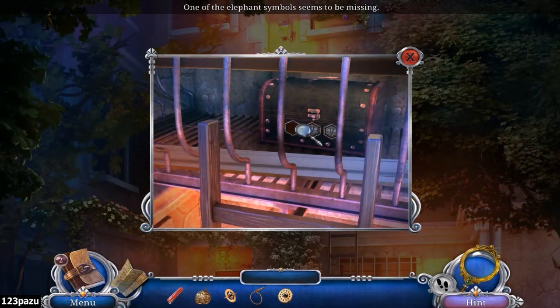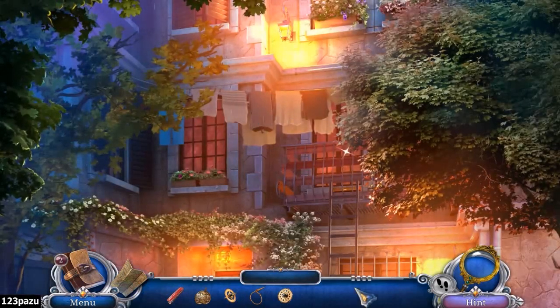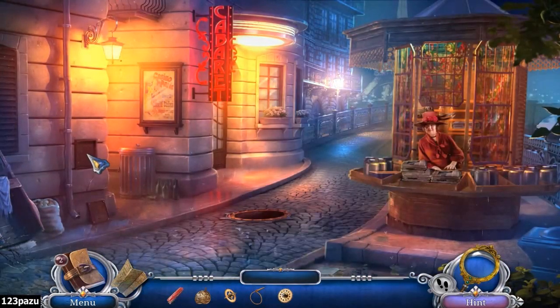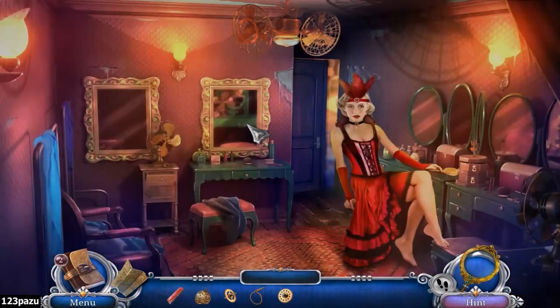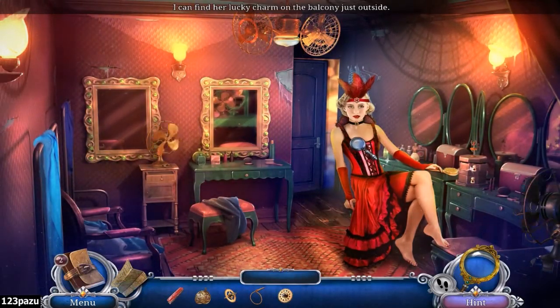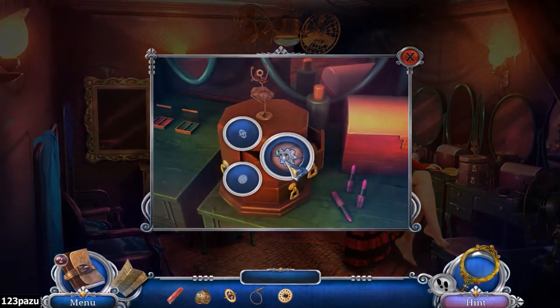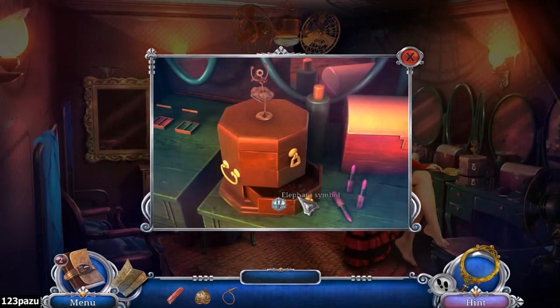One of the elephant symbols seems to be missing. The panel we found out front was an elephant - yeah, elephant design. Well, it doesn't have any tokens. Let me go ask... what's her name again? I forgot. You don't have the token - that's your chest on the balcony. Okay, let's see what's in here. Maybe the token... elephant token. Nice!